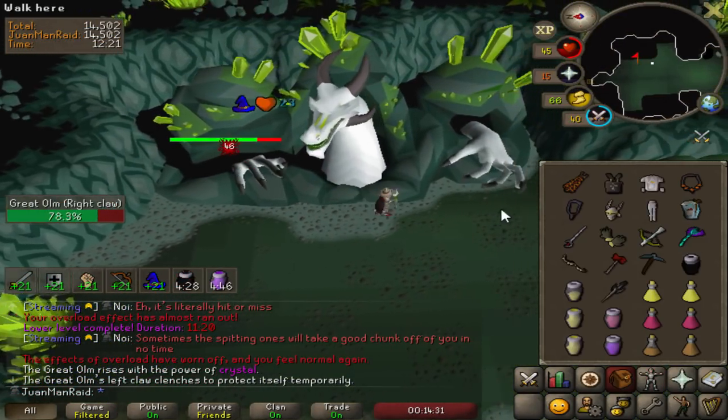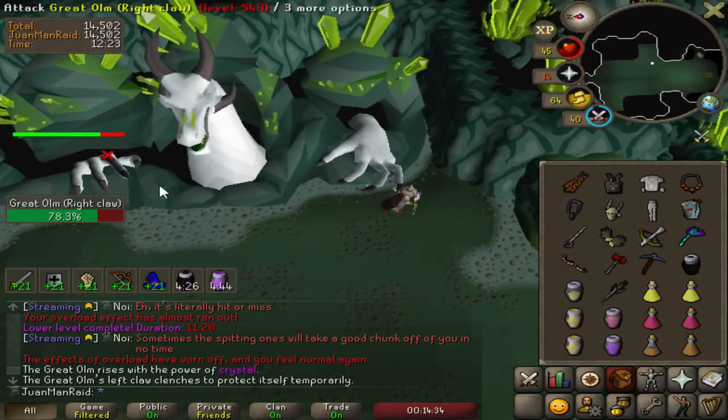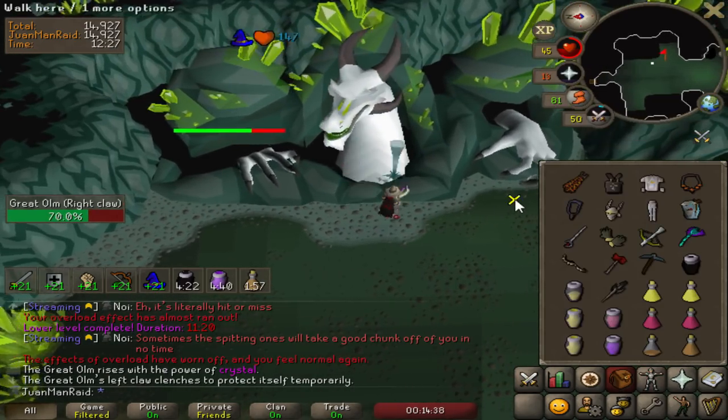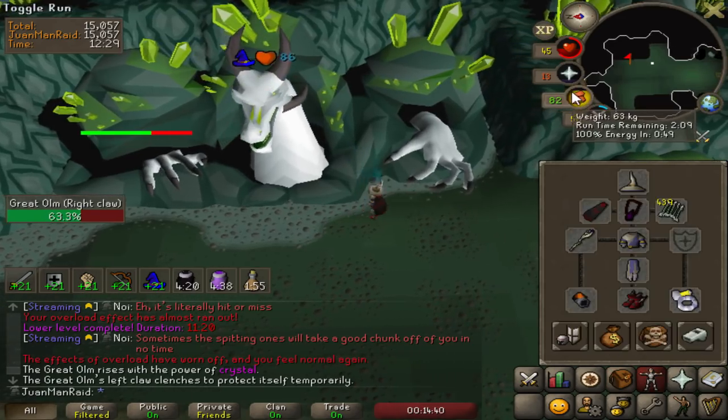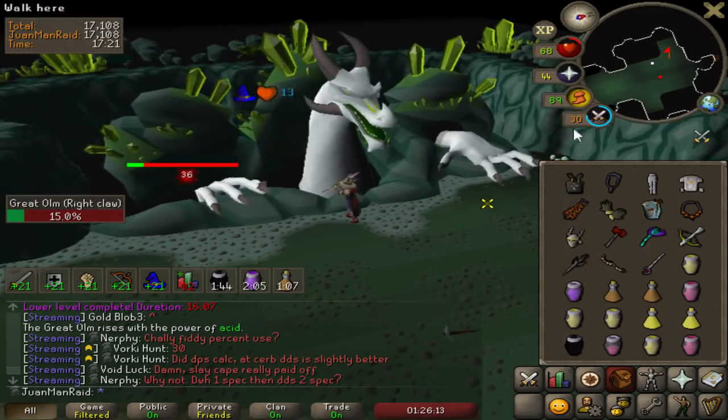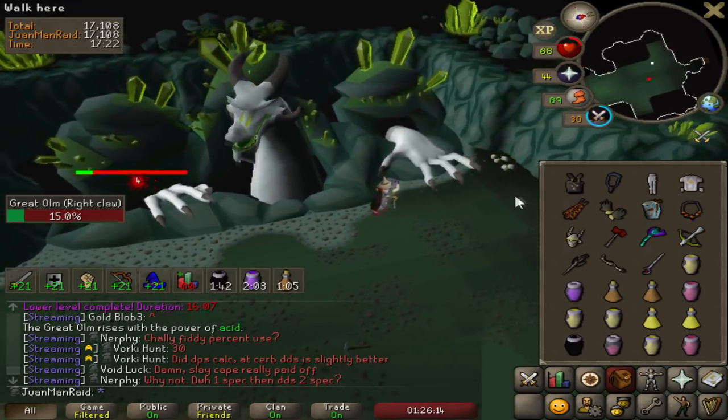Already hit the new max with this setup — jeez, that was fast. Sometimes I can go through two Olms without even seeing the max. Never thought I would see myself bring the entire Ancestral set.